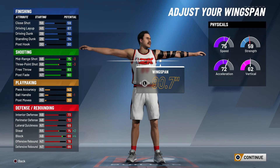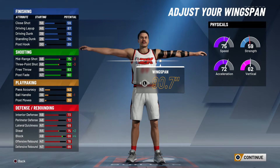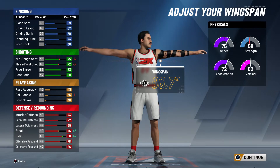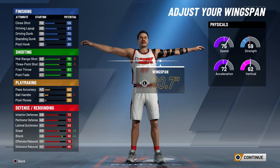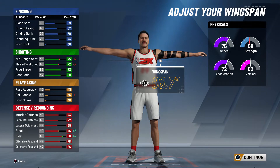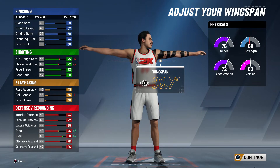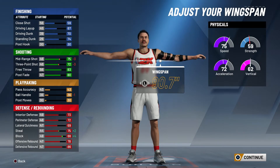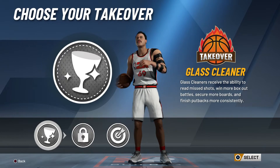For the wingspan, max it all the way out. You want to max your wingspan because your steal rating goes up, your block goes up, and you get those passing lane steals and chase-down blocks. You need those big body arms to support this build. I recommend going with the full max wingspan of 90.7 inches.